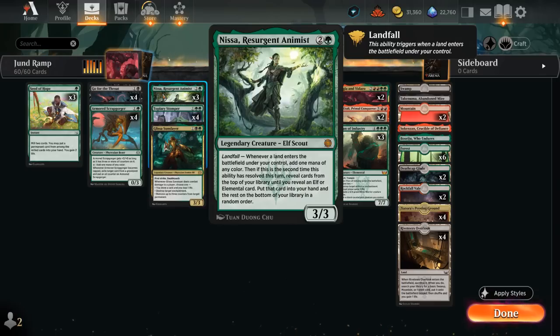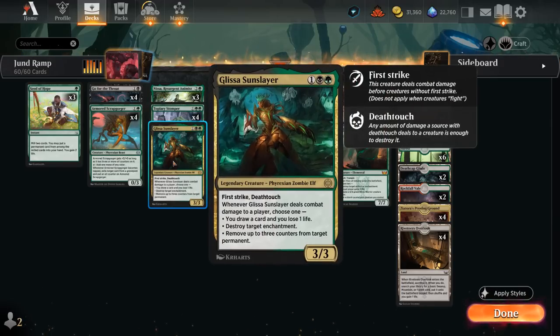One of the new cards is Nissa Resurgent Animist — three mana, 3/3 with Landfall making one mana of any color, and if we can enable it a second time we get to reveal cards off the top of our deck until we reveal an elf or elemental card and put it into our hand. The elves and elementals include additional copies of Nissa. We also have one Glissa Sunslayer, which is pretty well positioned in the new meta game where enchantments are on the rise.